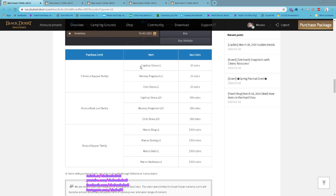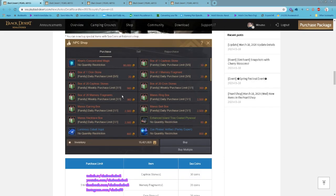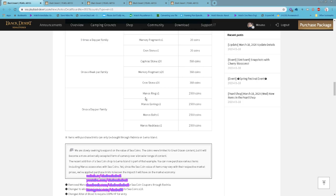You can exchange for cover stone, memory fragment, and crown stone. There is a 5 times daily limit for these, and also a weekly limit for the 20 bundle. You can also exchange for Manos accessories, once a day per family.